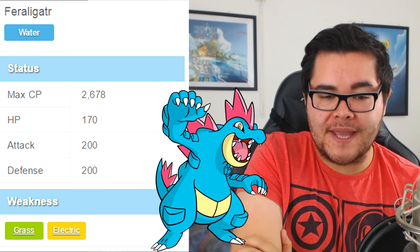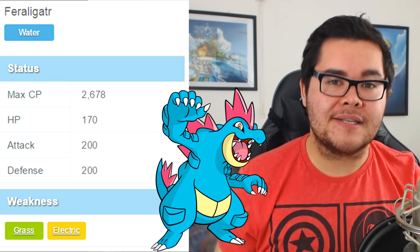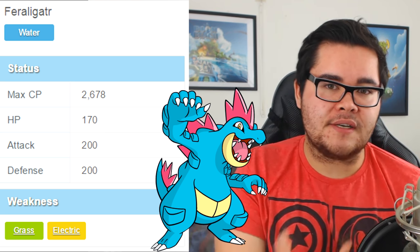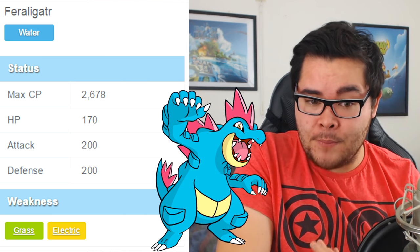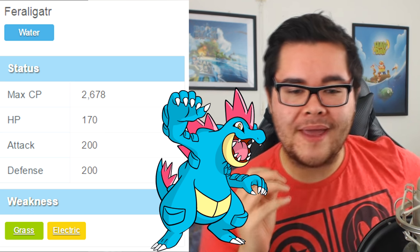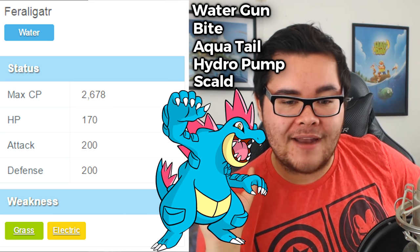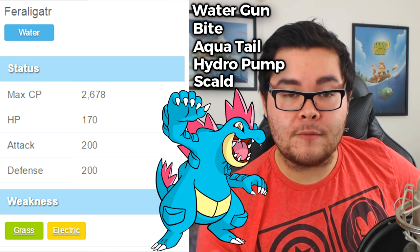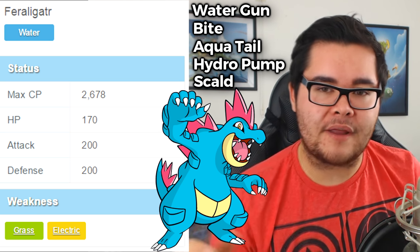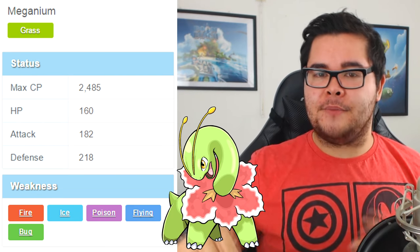Moving on to Feraligatr — a water type — with the highest CP out of the three at 2678. Not counting legendaries, that's the eighth highest CP in the game. The stamina is 170, the same as Hypno — the highest of the three but not considered a beast in that regard. Attack and defense are both 200, right in between the other two. Feraligatr will be getting the moves Water Gun, Bite, Aqua Tail, Hydro Pump, and Scald. For attacking, Water Gun and Hydro Pump are the best; defensively, Water Gun and Scald.